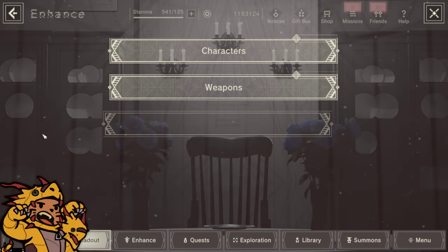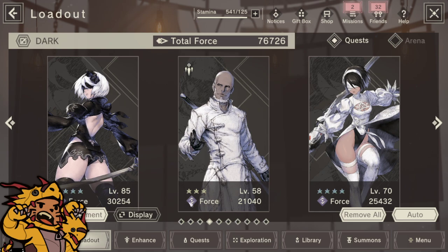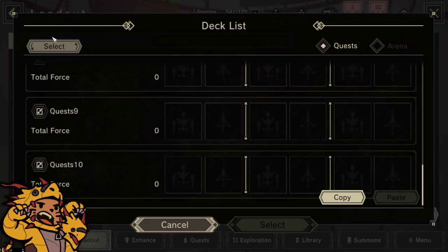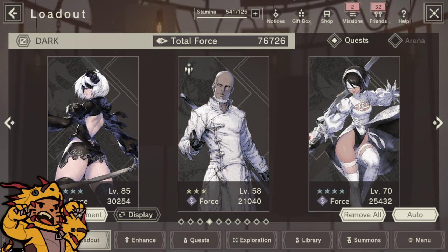We can also talk about the deck loadout feature, which I had no idea about. If you go to your deck list, you can actually copy a deck and put it onto another deck. I had absolutely no idea about that — I was manually creating all my decks the whole time.